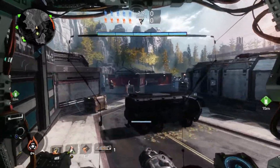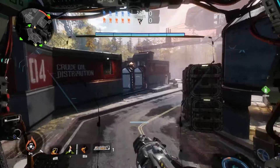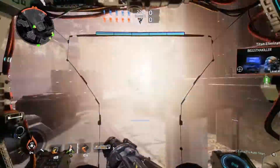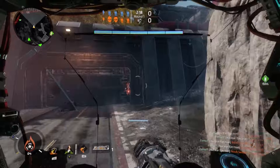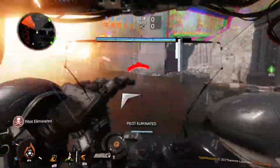Two random facts: Number one, Tone's particle wall and any titan's dome shield can be destroyed by Ronin's arc wave, which also has an arc grenade effect on enemy pilots making it easier to get close for the kill. Random fact number two, Legion's smart core can shoot all of the missiles from Tone's salvo core.